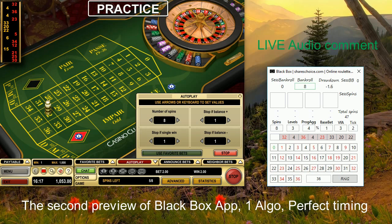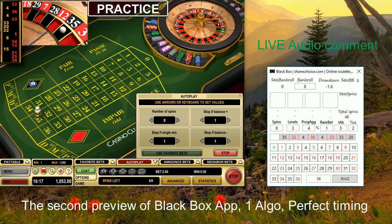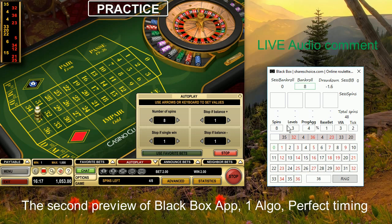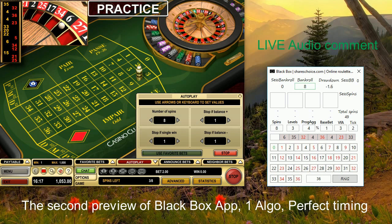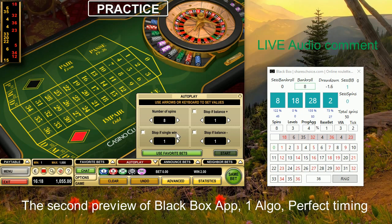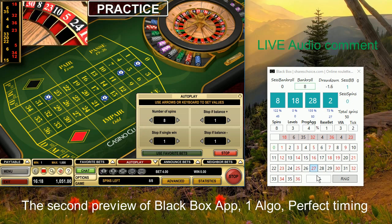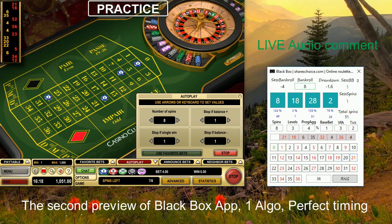This Black Box app is simply done in a way that you don't care about risk or ratio — you just care about your bankroll, and if the bankroll is in plus, that's what really matters at the end. So now I'm waiting for a chance and generating a few more numbers. We received the prediction very quickly: we should bet on 2, 8, 18, and 28. Let's see how the timing looks — it was close, next to number 2.